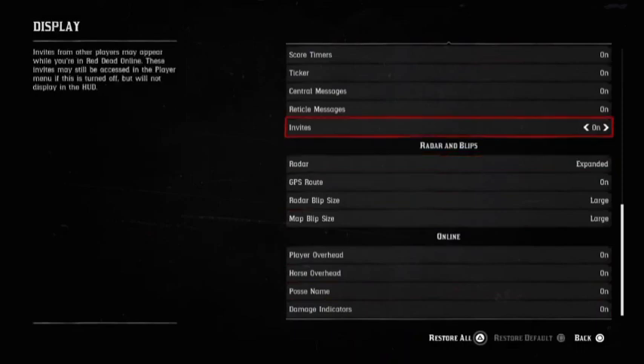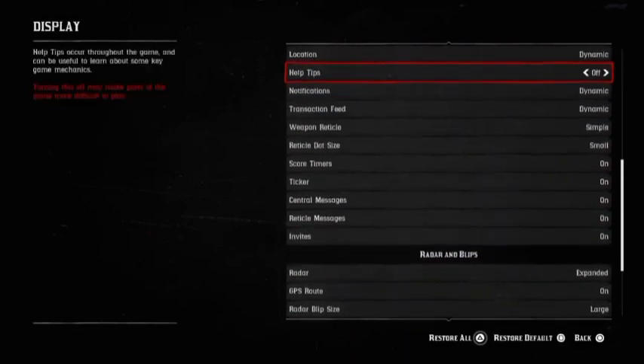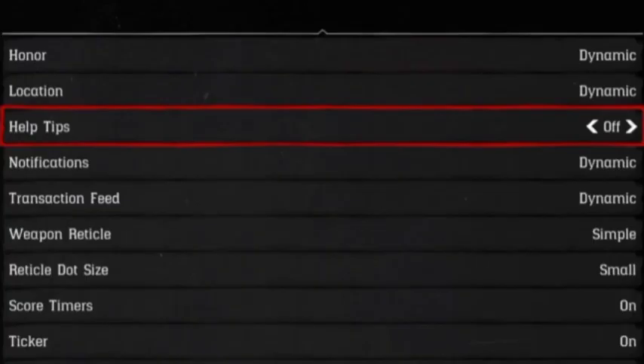The second step is to go to the pause menu. Go down to Settings, then Display, and scroll all the way down until it says Help Tips. You want to turn that off.